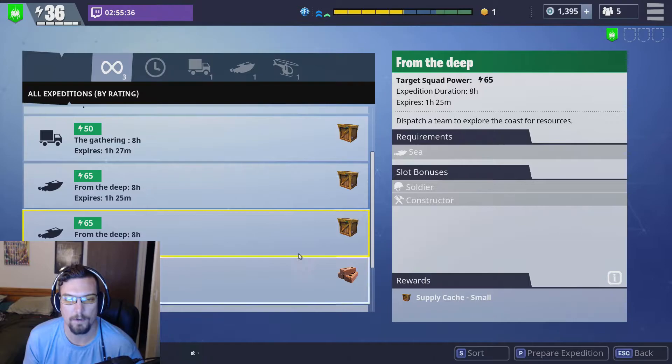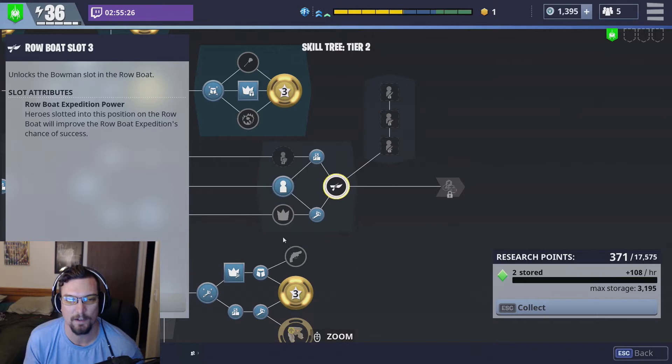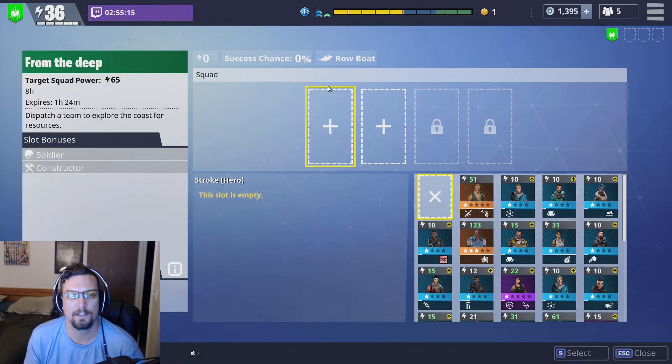Let me show you how you get one of these set up. We're going to do the boat, and we're going to do the one that requires a soldier and a constructor. You go ahead and start preparing. You unlock more slots as you play — I haven't unlocked this one because it's generally not necessary for me at this point, and this one's way over in tree three, quite a ways away.